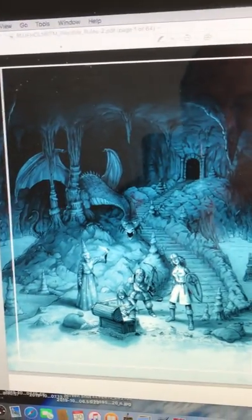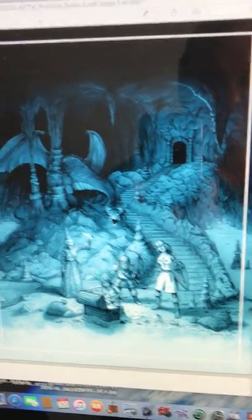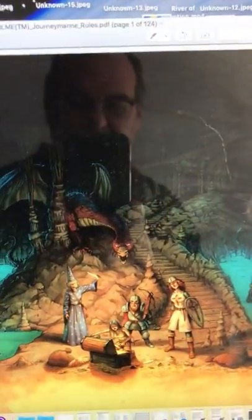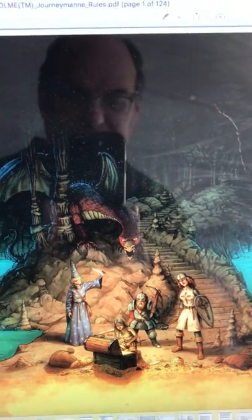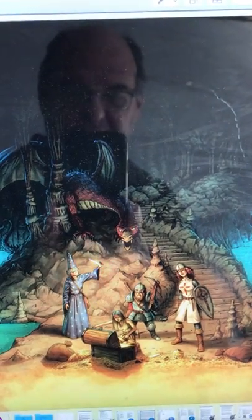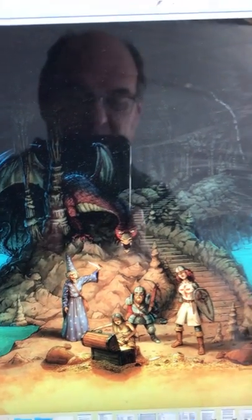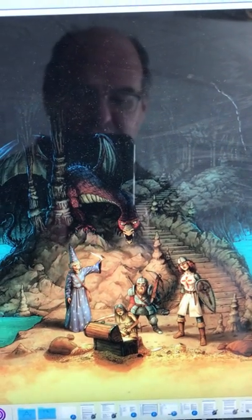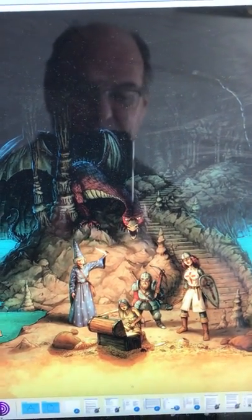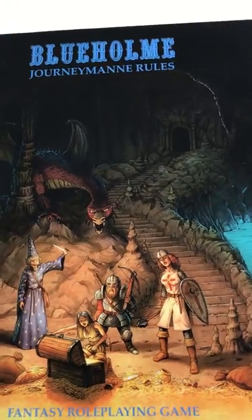I first started with the Prentiss Rules, which was a straight retro clone of Holmes Basic, but then they came up with the idea of expanding it into the Journeyman Rules, which would be an expansion of Holmes Basic. I was very excited about this at first because I have a fondness for Holmes Basic since I started with it, but I was disappointed by the execution. Other people have tried to expand Holmes Basic only to a couple of pages, but this was going to be a full-page book. So let's take a look at Blueholm: Journeyman Rules.